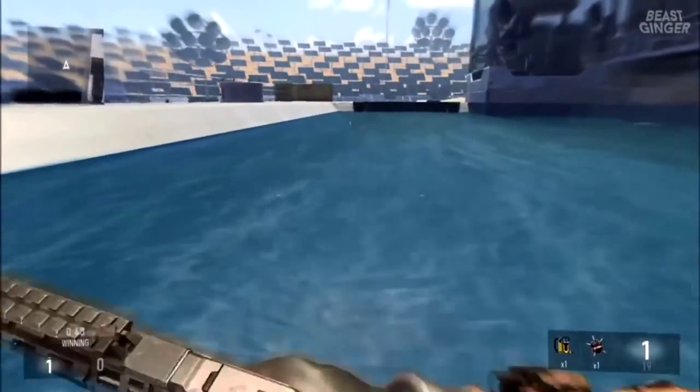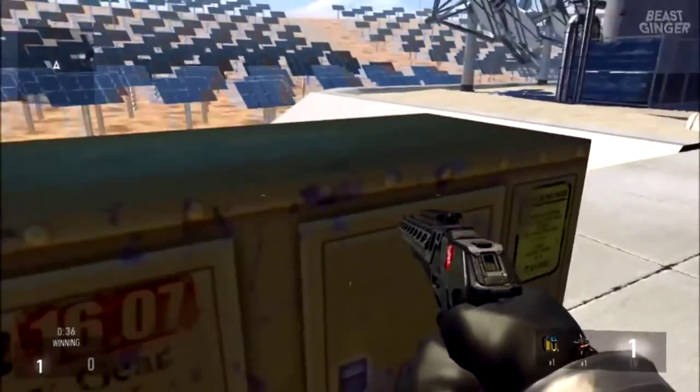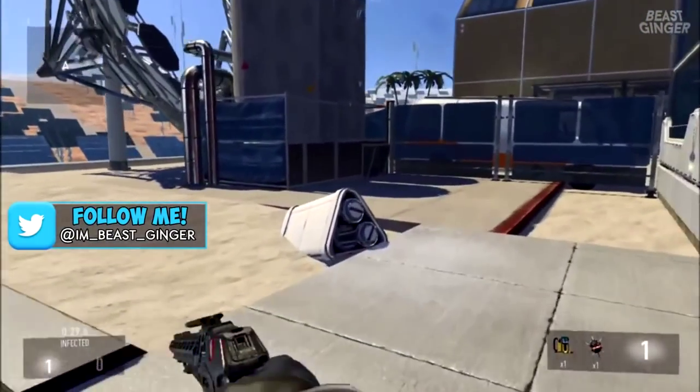Once you guys get down here, you can run around the map. There are death barriers around, but nothing in the blue area right here. You guys can actually go inside of objects and just sit in them, and you're invincible from spike drones if you guys are playing Infected.